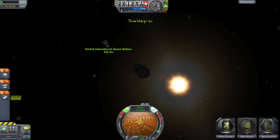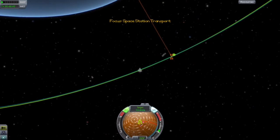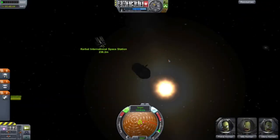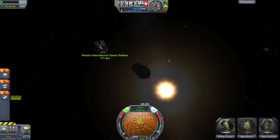Now I'm aiming at that pink symbol on the nav ball — that is the space station. I have it as a target, so if I'm aimed towards that, I'm aimed towards the station. I'm going to burn a little bit, maybe 20 to 30 meters per second, and lock into the retrograde position so when I approach I can slow down.